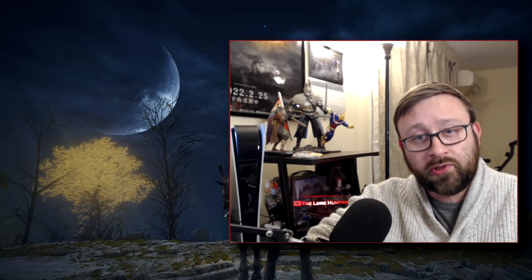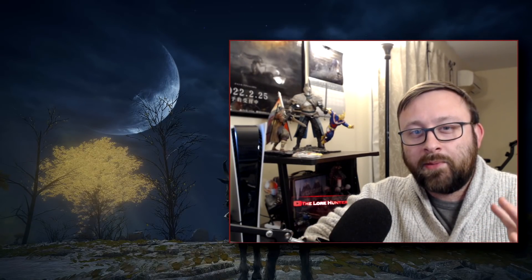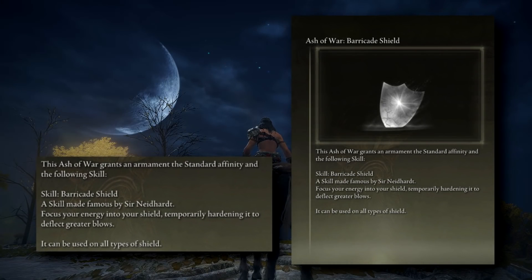Today we are continuing our item descriptions, and we are talking about another one that mentions a soldier, even though the topic of this video will actually be talking more about mechanics and a particular skill, and that is the Ash of War Barricade Shield. Its description says: Barricade Shield, a skill made famous by Sir Neidhart. Focus your energy into your shield, temporarily hardening it to deflect greater blows. It can be used on all types of shield.